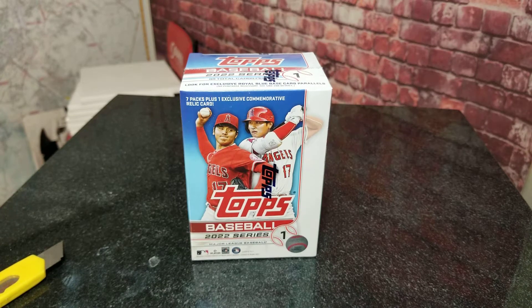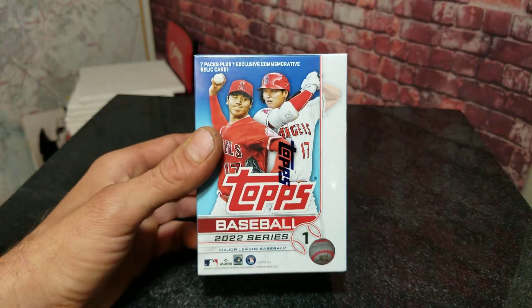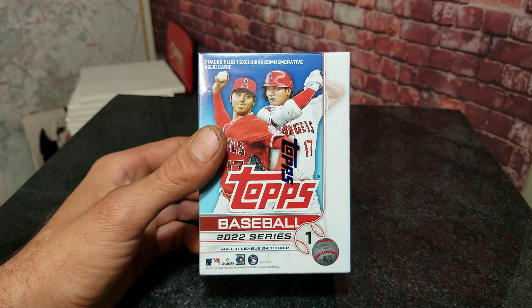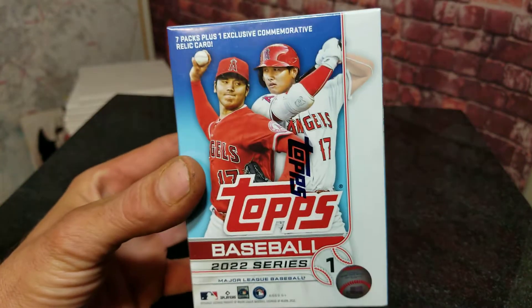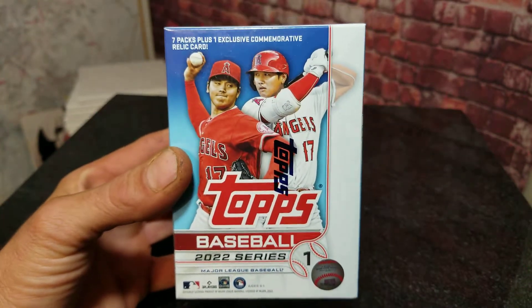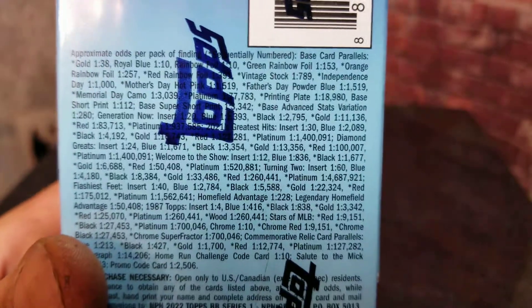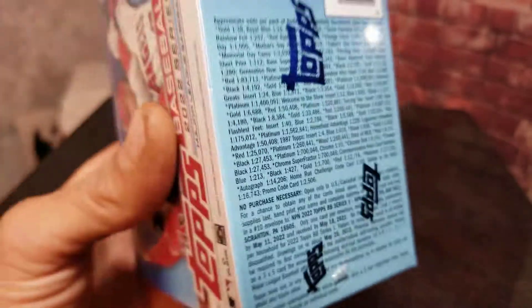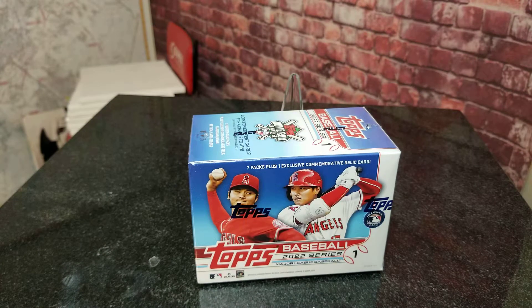Hey everybody, welcome to our all-new baseball card break video. We went to our Walmart in search of baseball cards. The first Walmart only had Pokemon and Magic cards — no sports cards at all. So we went to another Walmart about seven miles up the road and found some blaster boxes. We're only opening one on the channel today. There are your odds and NPN info — pause if you want to look at all that.